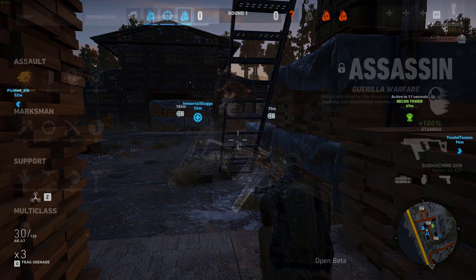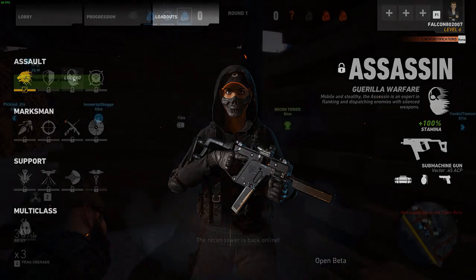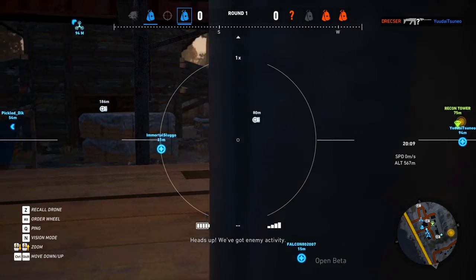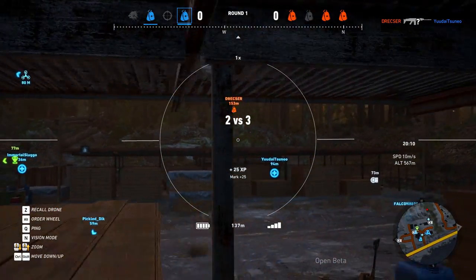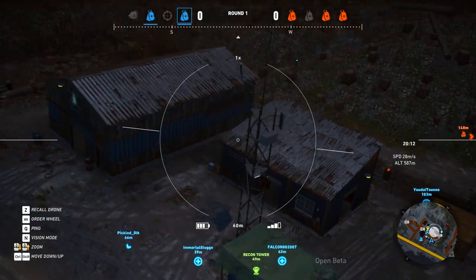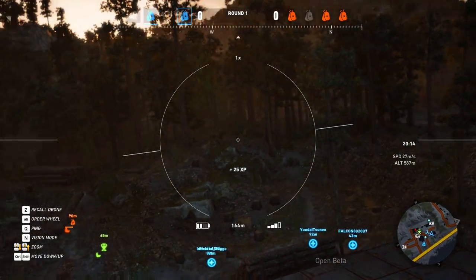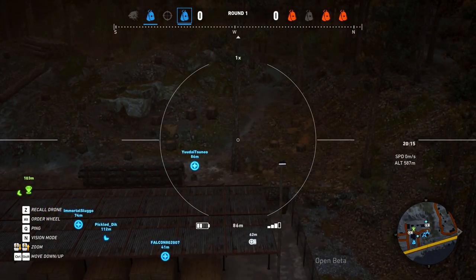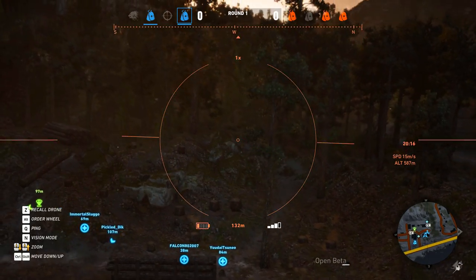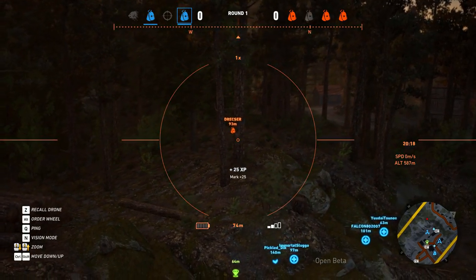The Assassin, called Guerrilla Warfare, is not available in the open beta. With this class you can equip suppressors on your weapons, which you normally can't do. In the full version of PvP, you'll be able to customize weapons — swap barrels, magazines, scopes — but in the open beta you're locked to whatever the class is set up with. That's disappointing because the Gunsmith is one of the big features of Ghost Recon.